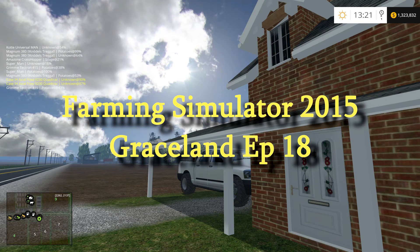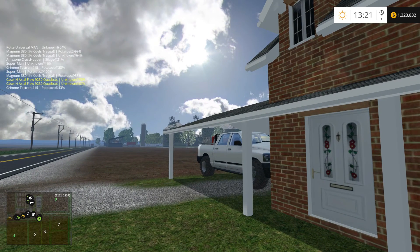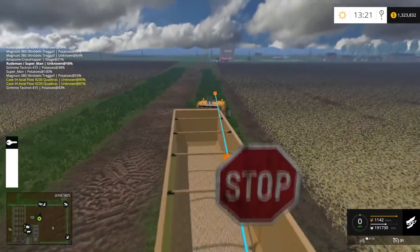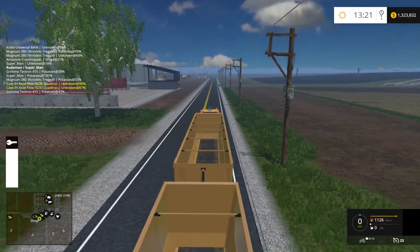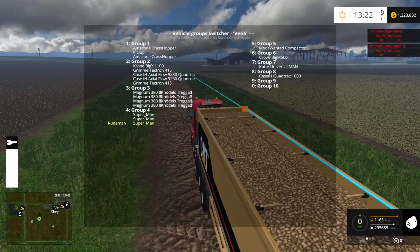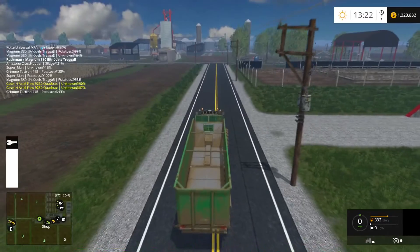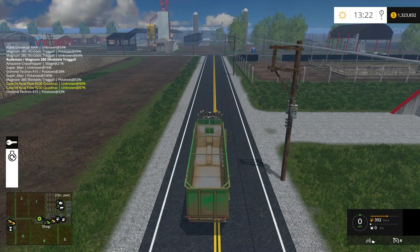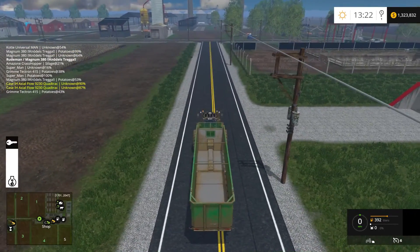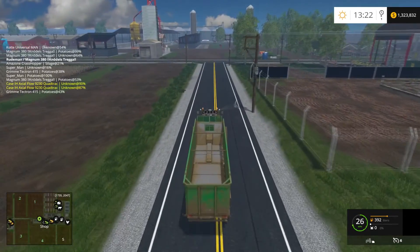Welcome back to another episode of Farming Simulator 2015 with the Rude Man. We're back on Graceland and we had a little bit of trouble with our trucks in the last episode. Those poor things were having lots of issues. One truck did okay making it to the sell point and back, but the other had all kinds of trouble — the grains are too heavy for the rigs, and it happens to be the sorghum and the non-conventional modded fruits.